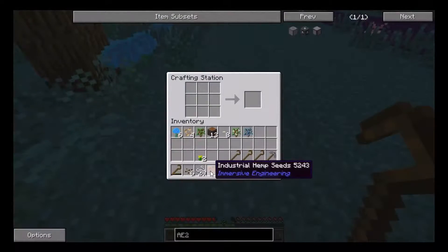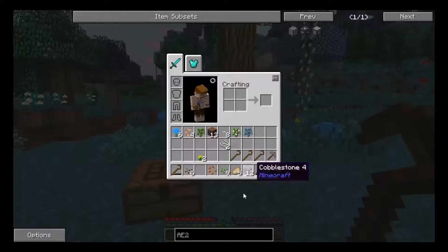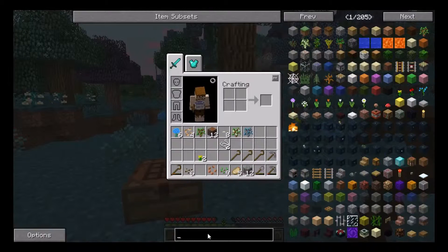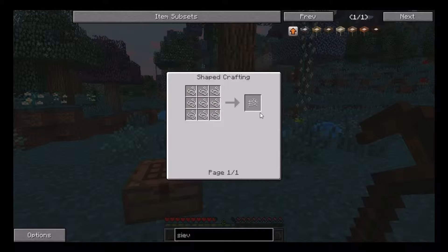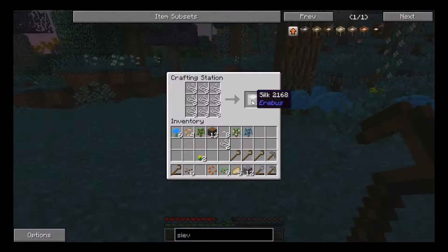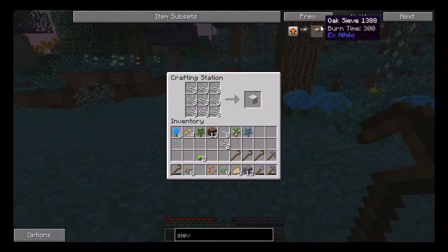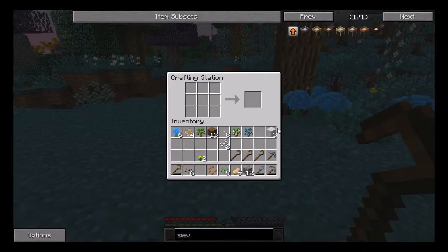What we want to do with the string now - we want to craft it out like that, but that's not working properly. Have they changed the recipe? Something's not right. Let's try shift-clicking it, but that didn't work either. Curious - something is definitely off here.